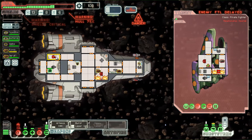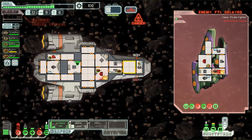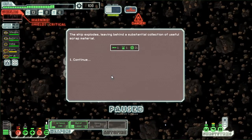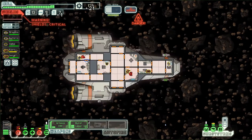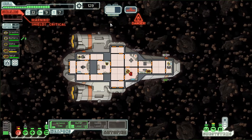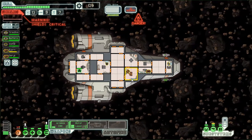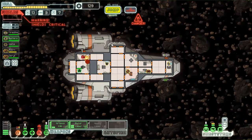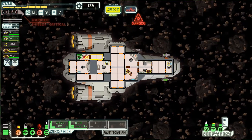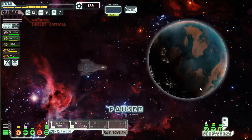Now that one just hit our oxygen, which we're gonna have to go get — that's bad. Oh, they're dead — they got hit by a meteor. We're not gonna want to stay here, it's dangerous. Okay, our oxygen's back up... and back down. Okay, we can jump. So we're gonna jump and hope there's something less dangerous wherever we're going.